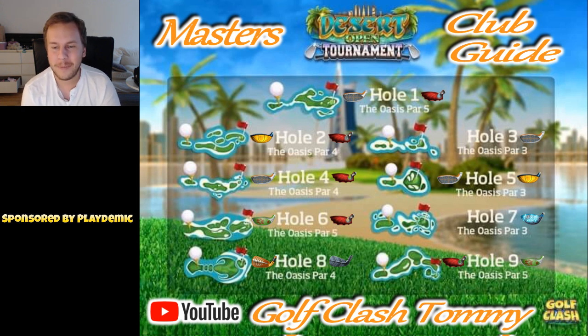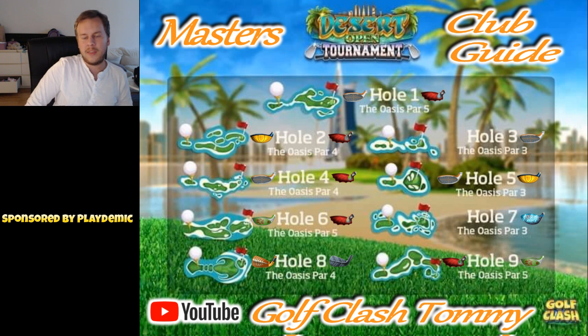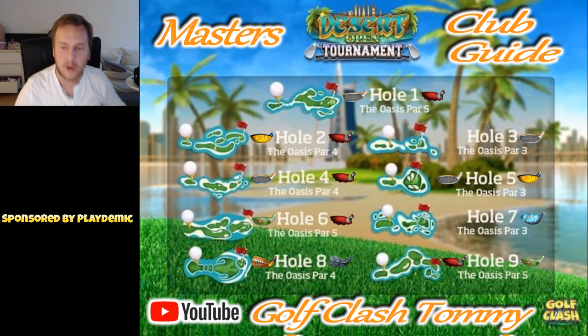Hole number 7, we're going to play with our driver that gives us the most distance. Thor's Hammer combined with an Apocalypse, and I choose Thor's Hammer over the Apocalypse due to the much better ball guideline. When playing with a rough bump, you most of the time don't use a driver because if you miss it's a big problem. But here the rough bump is definitely the easiest way to secure a birdie, and also the easiest way to get a good attempt at a hole-in-one.